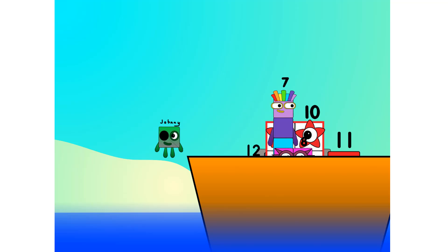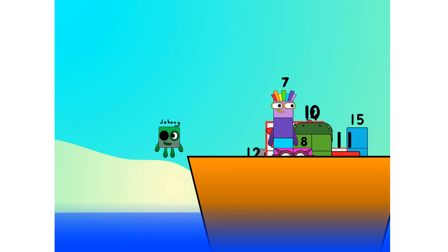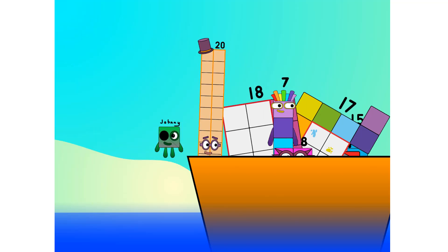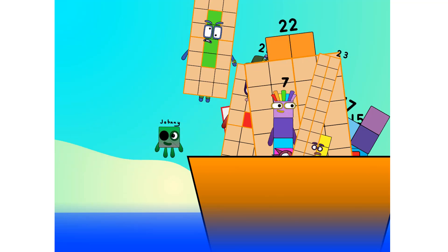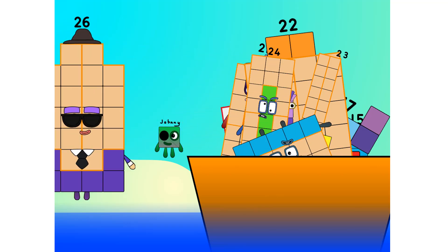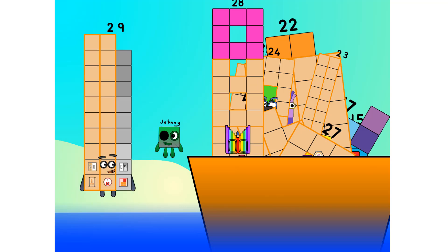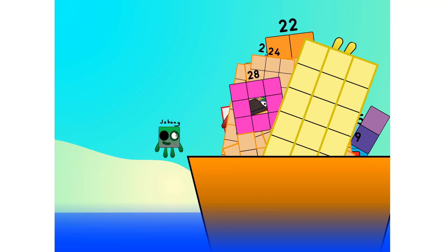Ten. Into the boat. Eleven. Twelve. Step lively. Thirteen. Fourteen. Fifteen. Move along. Sixteen. Seventeen. Eighteen. Nineteen. Twenty. Twenty-one. Twenty-two. Twenty-three. Twenty-four. Twenty-five. Step lively. Twenty-six. Twenty-seven. Twenty-eight. Twenty-nine. Thirty. Slow me down — that's it, mate. Thirty is all I've got room for. Let's weigh anchor and cast off.